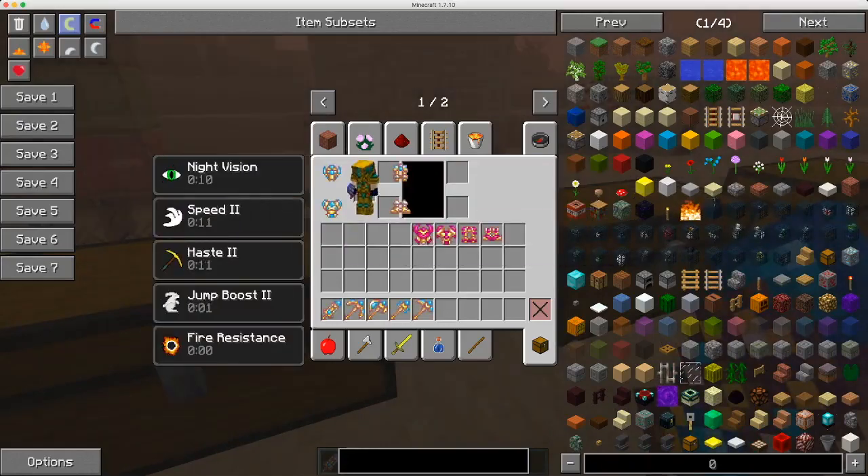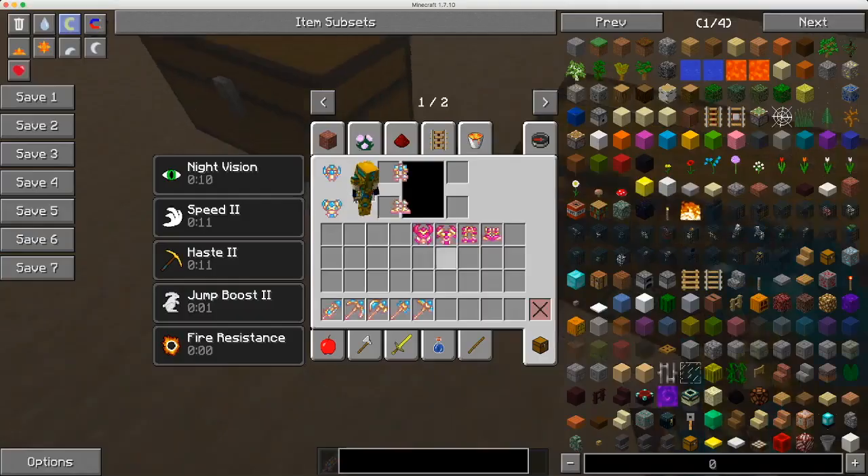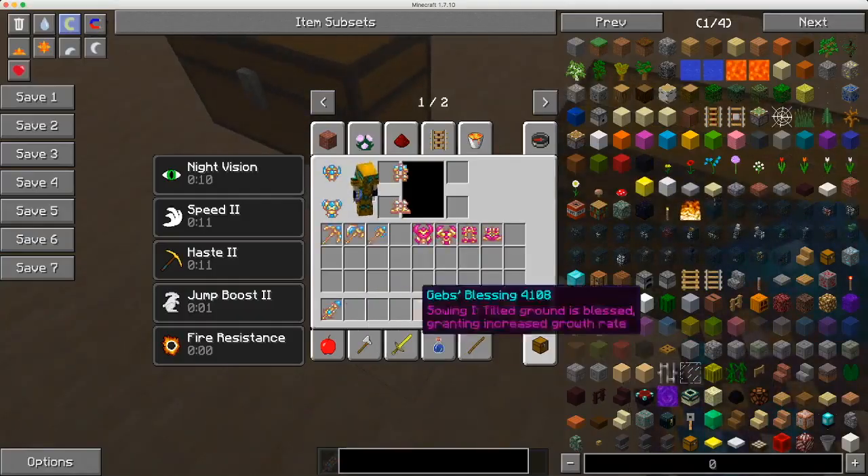This second set gives you night vision, speed, haste, jump boost, and fire resistance. So this set, in my opinion, is probably a lot better, and I'm going to keep wearing this for the rest of the review.